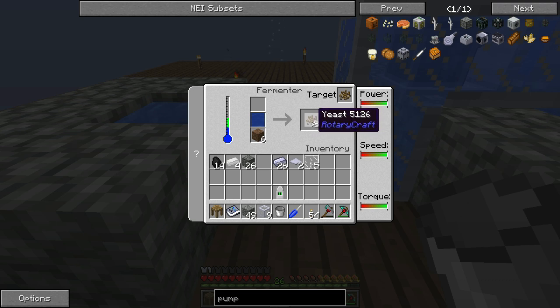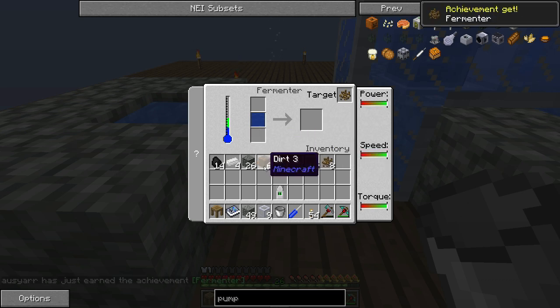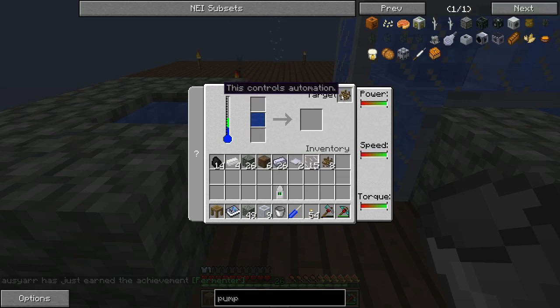Now that we've got the yeast, you can take the yeast out. The next step is making sludge, which you then turn into ethanol crystals. You're going to need yeast, as we've just made, and you're going to need some kind of plant matter.